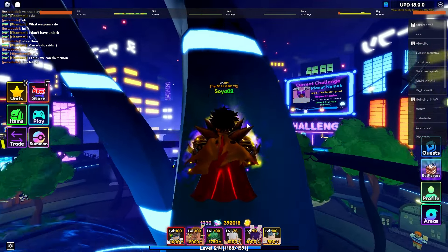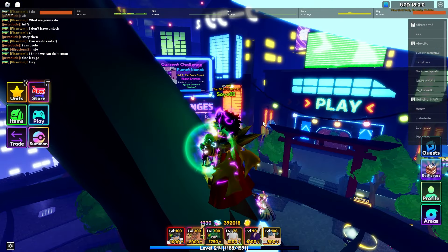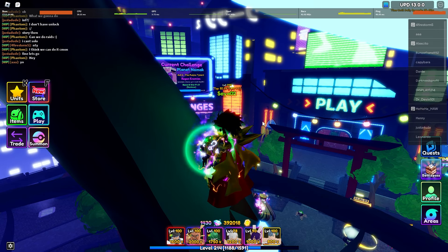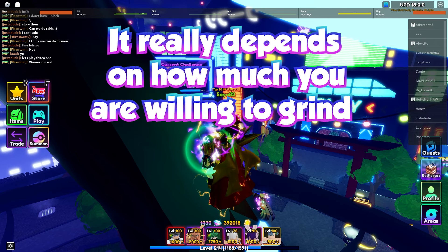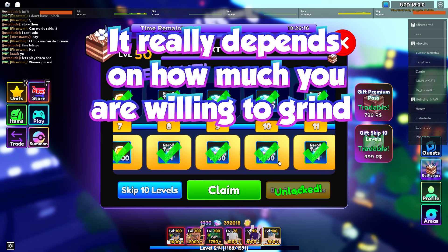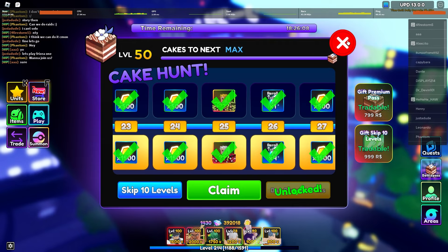While evolving those units, save up more gems for the next update, then repeat. If you do it right and get a good amount of gems, you can have around 100 stat cubes every update. The battle pass every month also gives a bunch of gems, which helps.